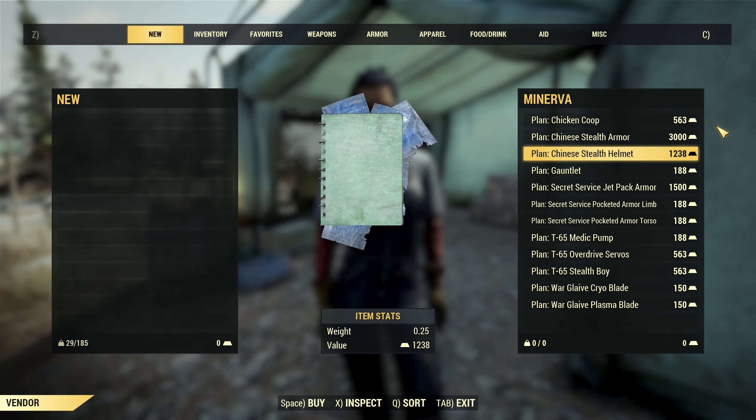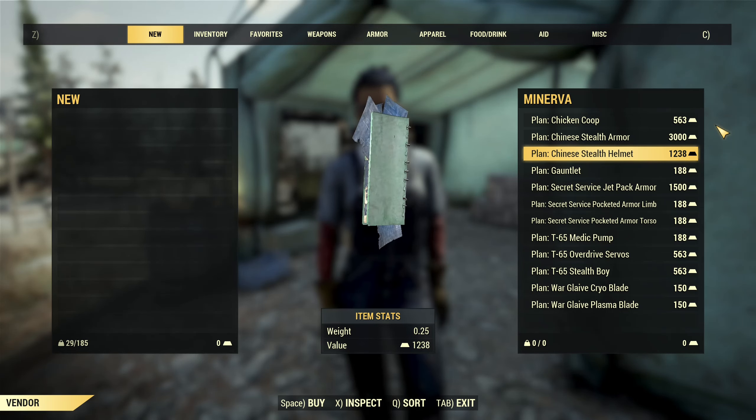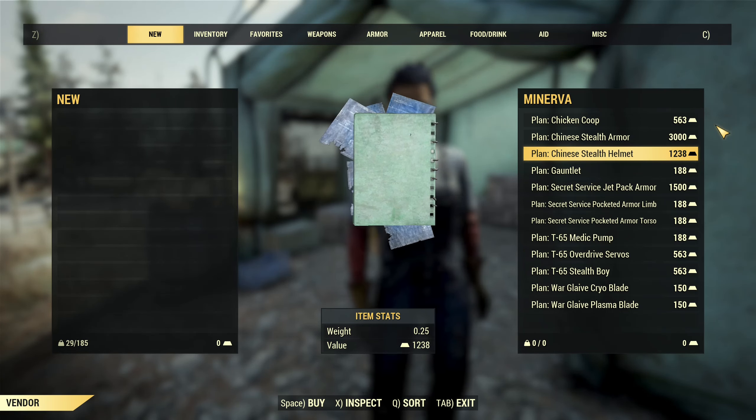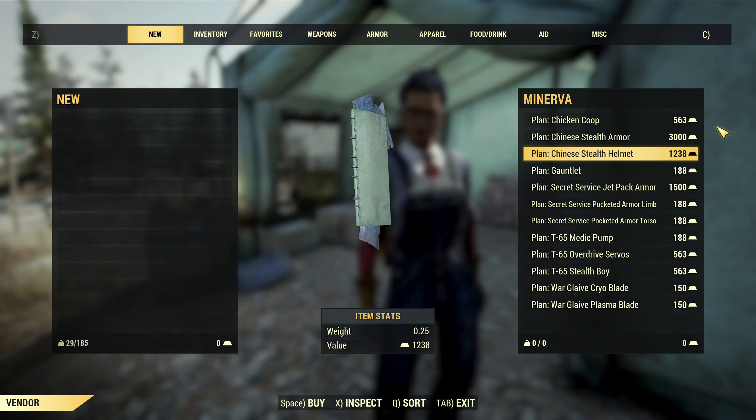Then you have Chinese stealth armor. You can get it for free from the Settlers quest line, but if you missed it, the gold bullion is the only way to get it again.